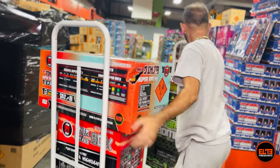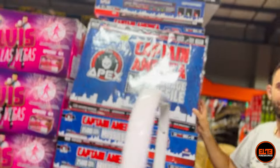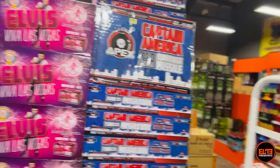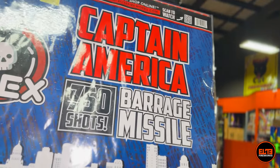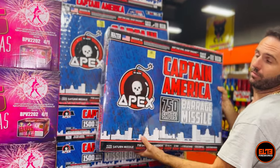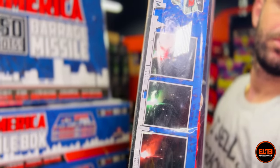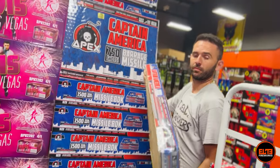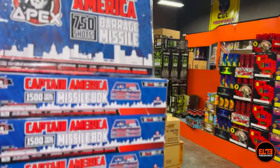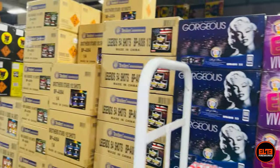After that, let's go to the missile base. You get by Apex Fireworks the Captain America 750-shot barrage missile. This is a Saturn missile pack, but it's different from the majority you see from other brands. It features colorful Saturn missiles and lasts about 170 seconds — most of these last only about two minutes, so you're getting both color and longer duration. You cannot go wrong with it.